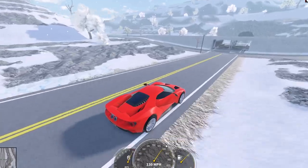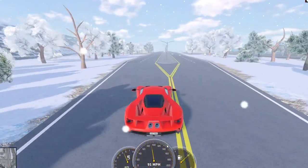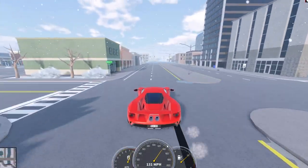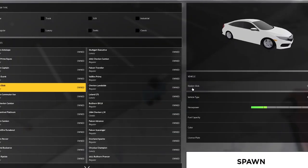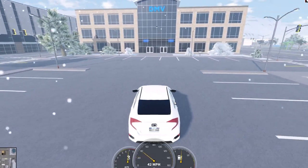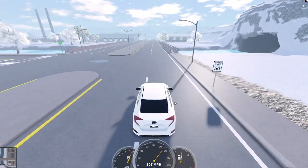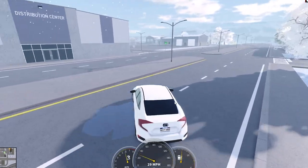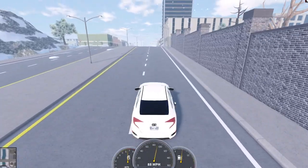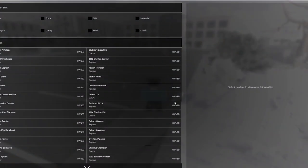The top speed of the Falcon Heritage is 132 mph. It's six hundred thousand dollars and only does 132 mph, while some thirty-thousand-dollar cars hit around 150. To demonstrate, I'll spawn the Elision Slick at civilian spawn — it's about thirty thousand dollars and was one of the fastest and cheapest vehicles in ERLC. It now only goes 107 mph, which is good, but the Falcon Heritage is still only twenty miles per hour faster for six hundred thousand dollars. The Corvette is roughly half the price and is actually faster.